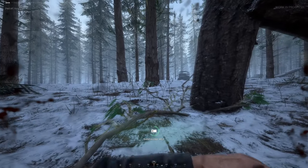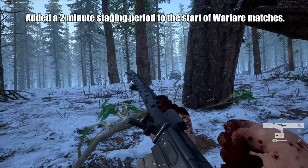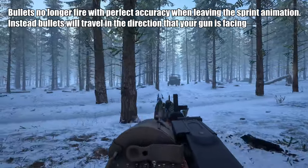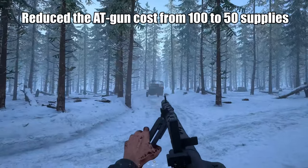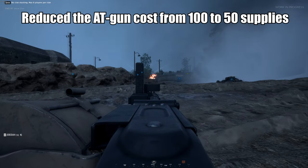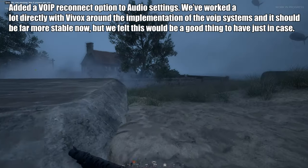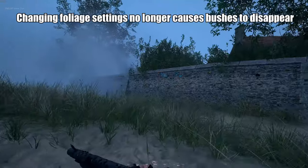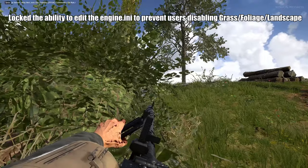For gameplay changes: a two-minute staging period has been added to the start of warfare matches. The max player level has been increased to 500. Bullets no longer fire with perfect accuracy when leaving the sprint animation. AT gun cost has been reduced from 100 to 50 supplies — that's awesome. Just like old times, you only need one support to build an AT cannon, which will increase AT gun usage like it was before update 8. Voice communication problems have been fixed, and a new antialiasing option called Community TAA has been added.